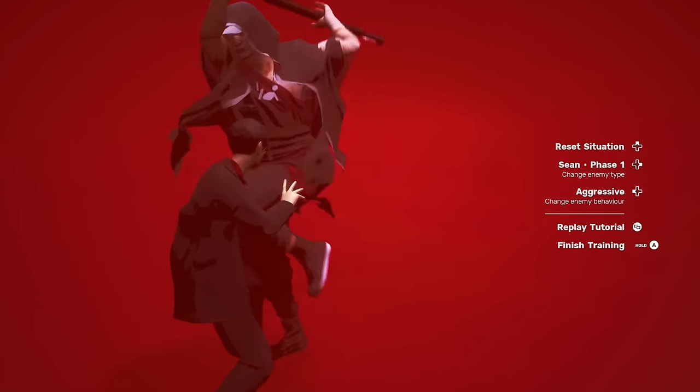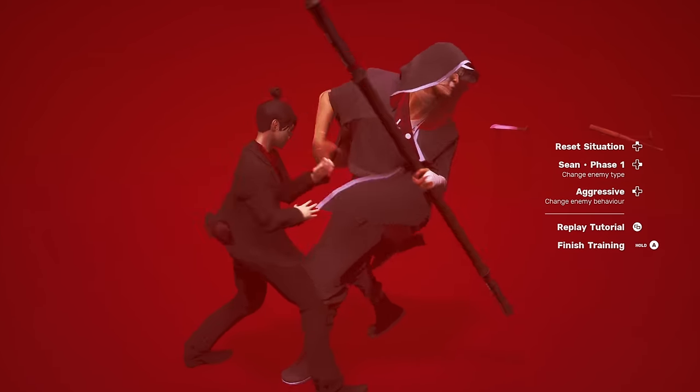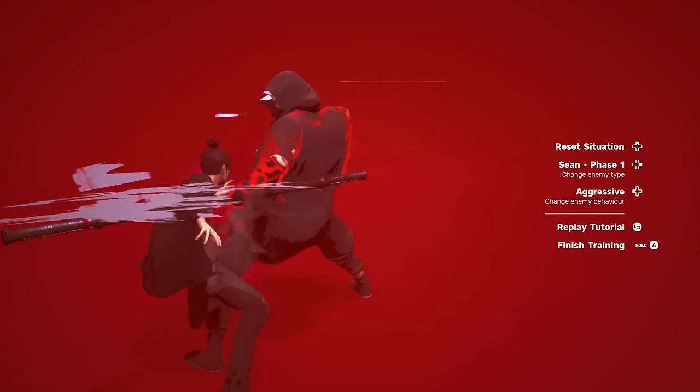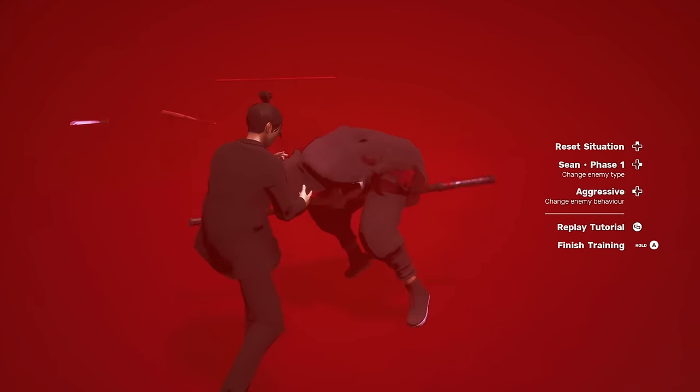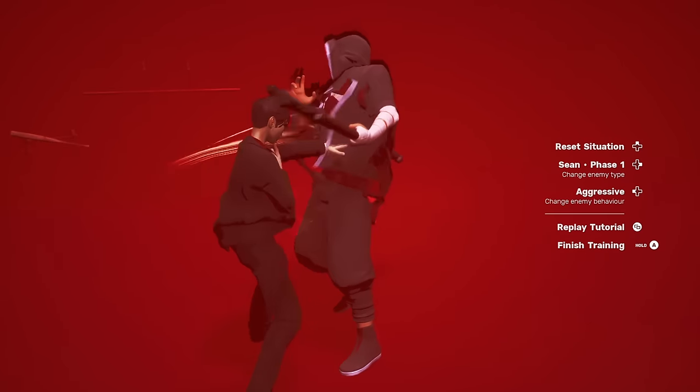On a boss like Sean, who has a short stun window, instead of punishing with heavy into raining strikes, I'll do a single heavy, cancel it, and then do heavy into raining strikes. In these intense boss fights, maximizing damage can be the difference between living and dying.